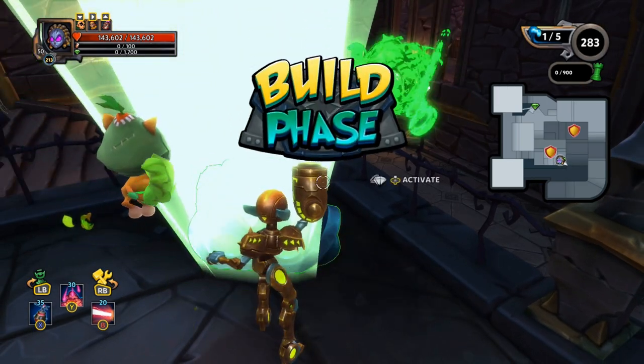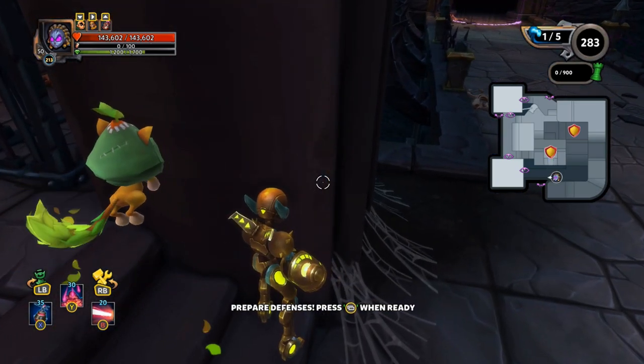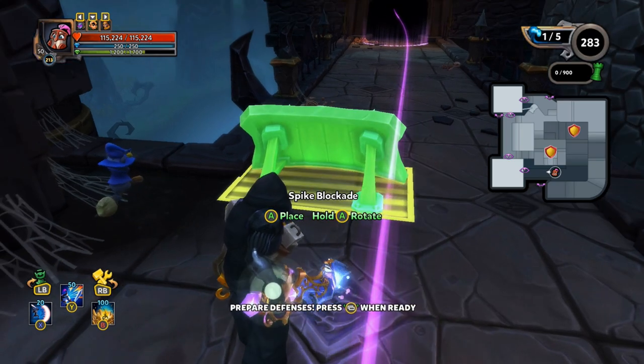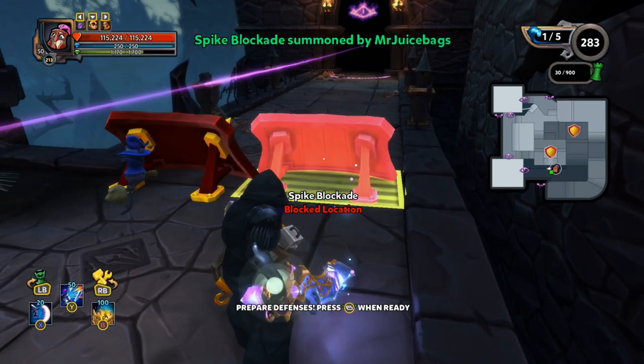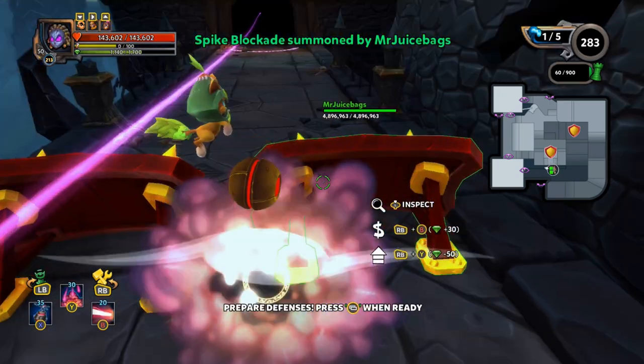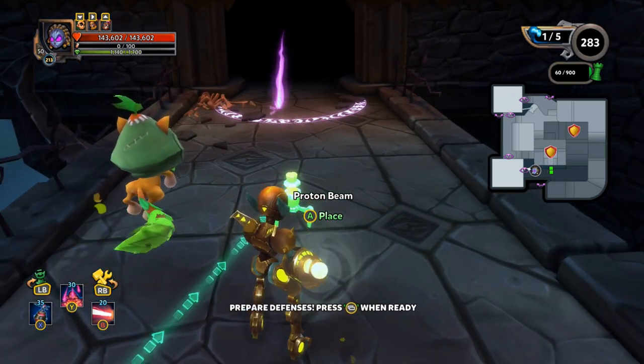Hopefully I get some fat loot — that would be ideal. I do have the Mystic in the deck as well, but I don't think I'm going to end up using her. I think I'm just going to go with some aura stacks and some protons for slow and just call it good.